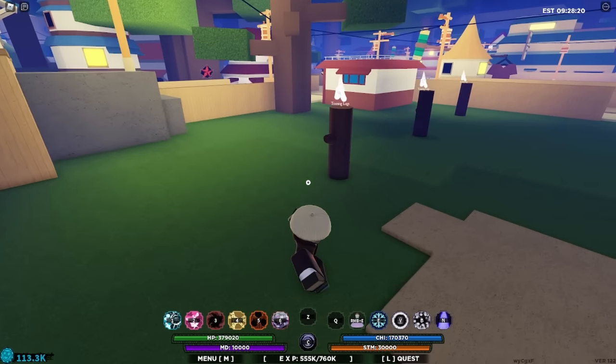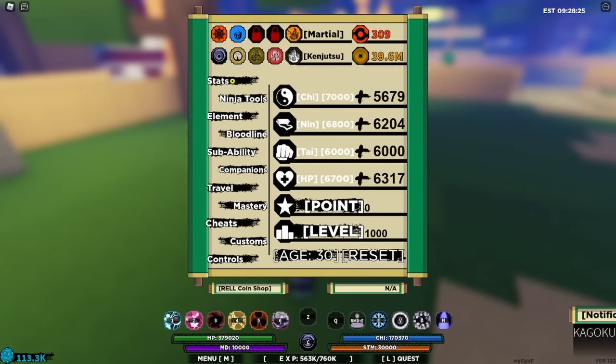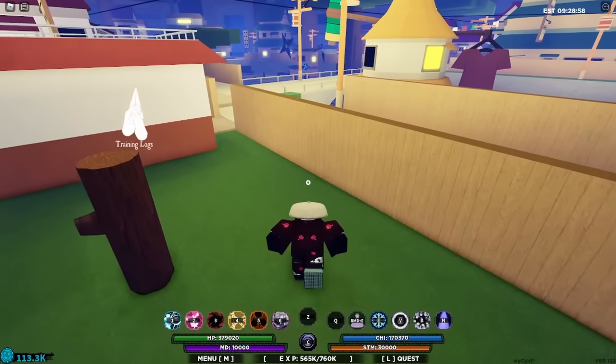The first step I'd always recommend is doing training logs for about five to ten minutes, because you're going to need some stats before you do the green scroll missions. I'd recommend mostly putting stats into Chi, then Jutsu, with HP as your secondary and Taijutsu last if you really want it. Chi and Nen are the biggest things here. Once you have a decent amount of stats ready, you can start with the green scroll missions.